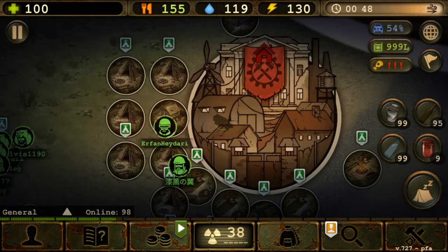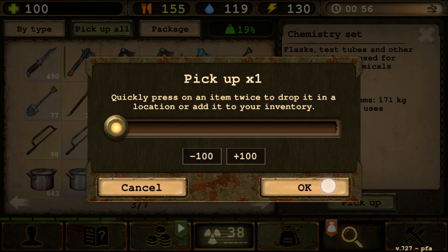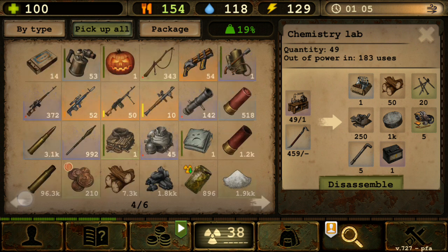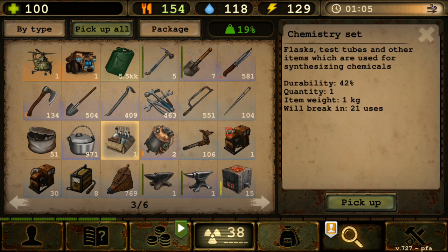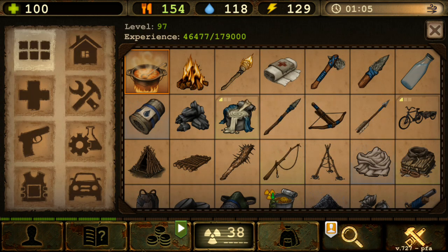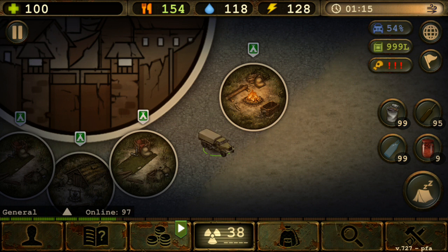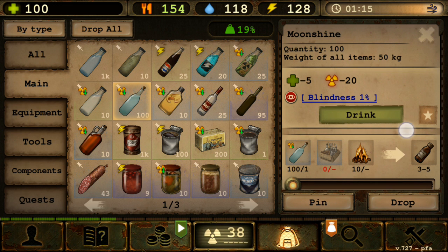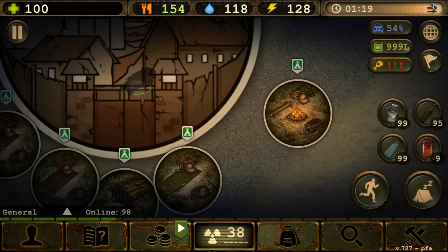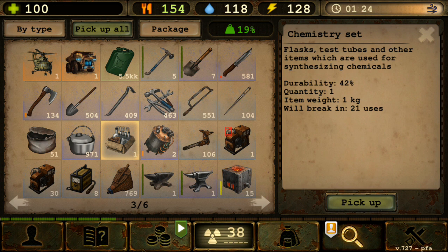So what does that mean? It means you'll be forced to use the chemistry set. Let me find it in my warehouse — here it is. Every player without a chemistry lab has to use the chemistry set. The chemical reactor only works for advanced stuff; you still need a chemistry set to synthesize, so you cannot replace the chemistry set with the chemical reactor.